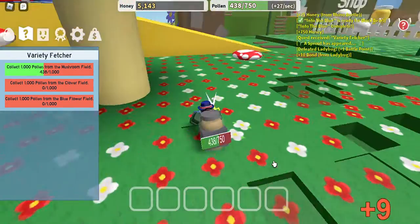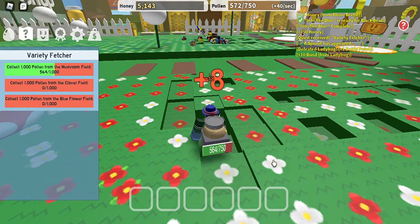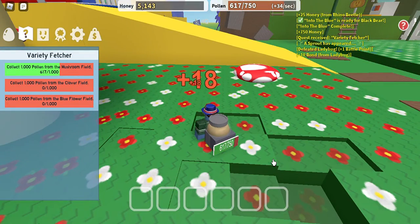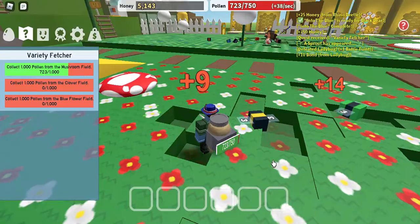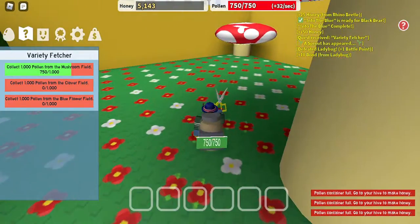These patches with two flowers give us double, so we gotta look out for them. Like this patch right here — it gives us 18, while the normal one gives us 9. So these ones, the ones with two flowers, are really special.